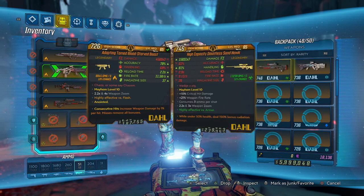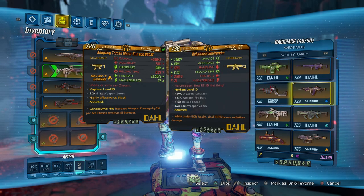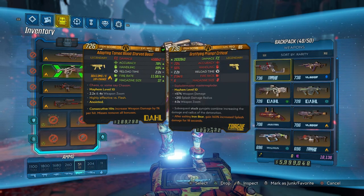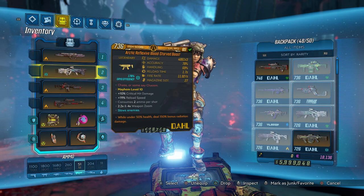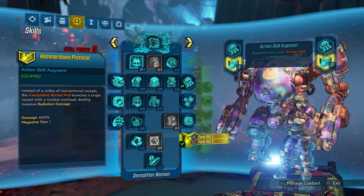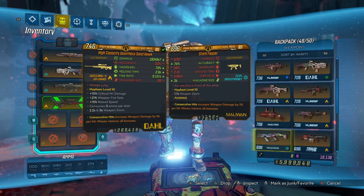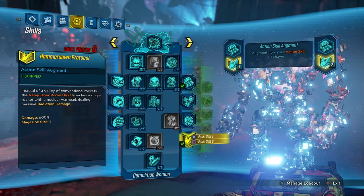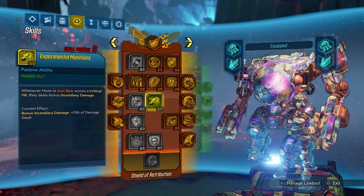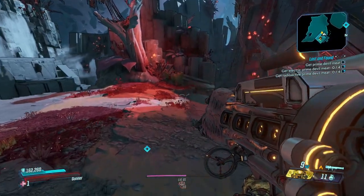I want to make sure I have all my 50/150 weapons set up. Here's our Demolition Woman tree — a pretty standard setup I always go to. Love getting that sweet Short Fuse, plus Means of Destruction, Pull the Holy Pin, Torque Cross-Promotion, Fire in the Skag Den — all that good stuff. Shield of Retribution with max running, Brass Balls, all the way down into Desperate Measures, and then our Bottomless Mags tree.